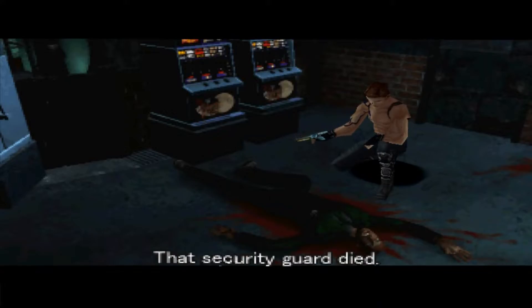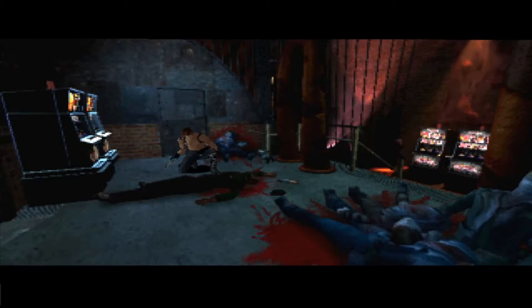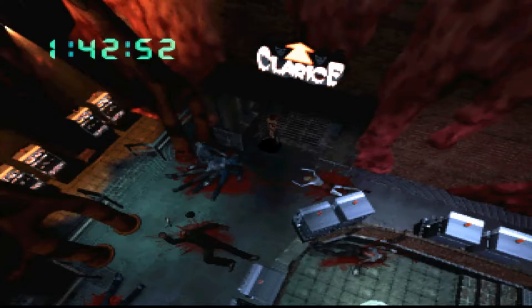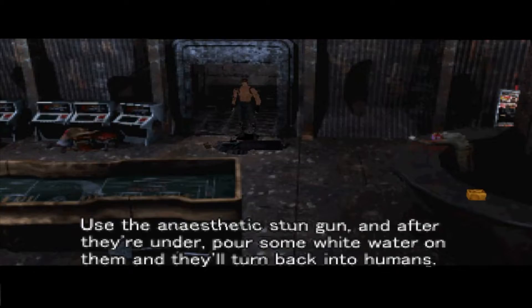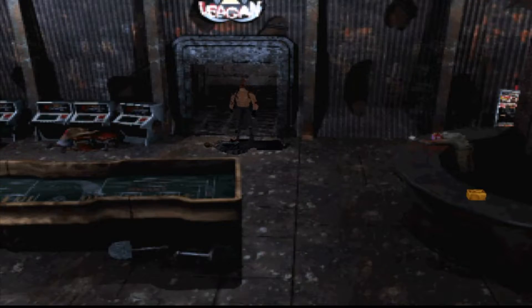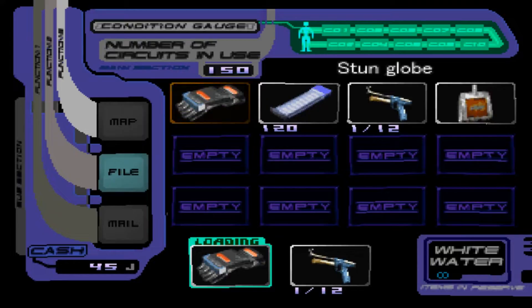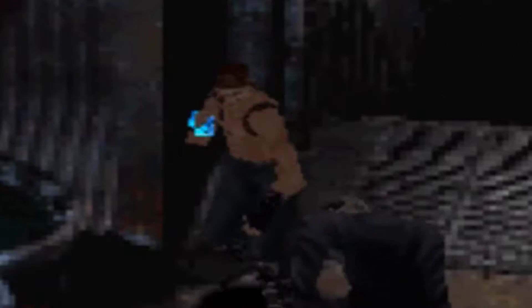Back from the game over screen — you have to give Resident Evil credit, their loading screens are actually quite good because they don't appear to be loading screens at first; it's way better than just saying 'loading' every two seconds. The casino layout is the weirdest I've seen. I'm told to pour Whitewater on the vampires to turn them back into humans, but I have no idea where to find it, so I'm just going to kill everything. I know the game said I probably shouldn't do that, but I don't give a damn.